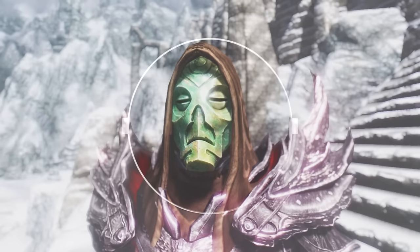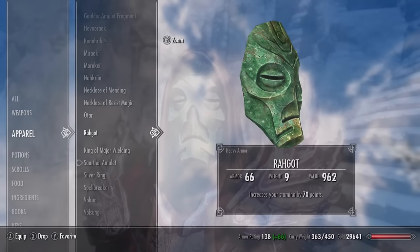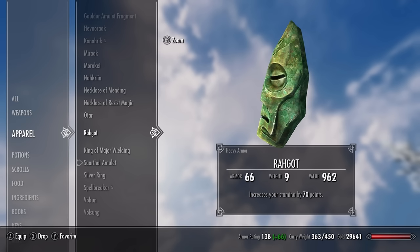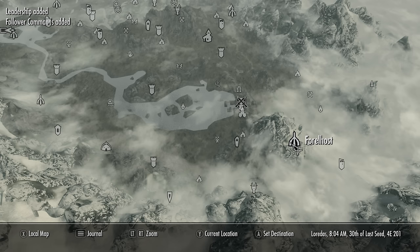Number six is Rahgot — a pale green mask that's really good for a dual-wielding warrior-type character. It counts as heavy armour giving an armour rating of 23, and its enchantment increases your stamina by 70 points, which is useful for running, exploring, blocking, and power attacks. To get Rahgot's mask you must find it in Forelhost, and there's a really interesting quest associated with it.